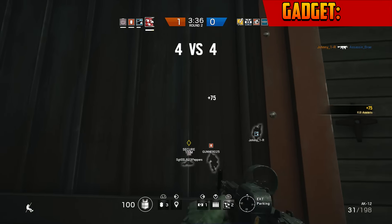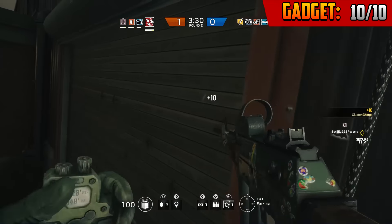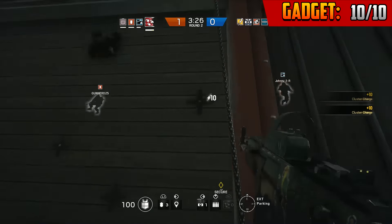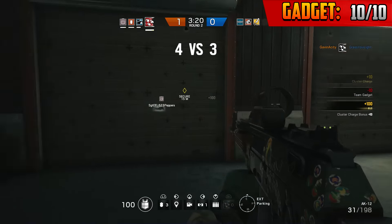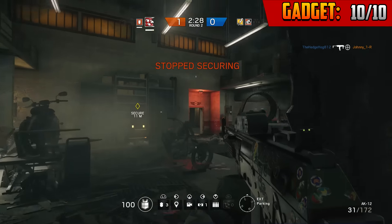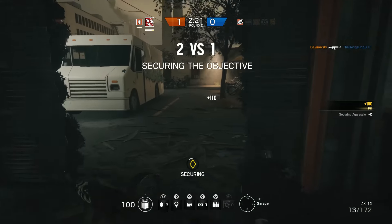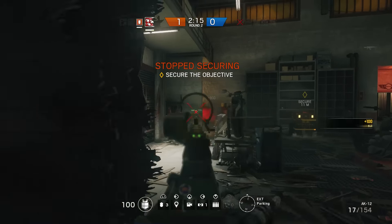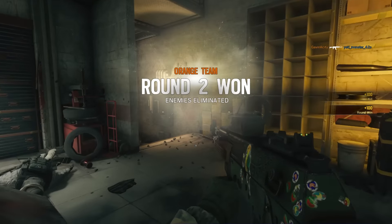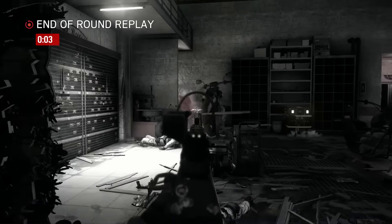Moving into the gadget category — as mentioned, Fuse has the cluster charge as his gadget, and I've given it a 10 out of 10. It is extremely deadly and can clear out rooms and absolutely obliterate the enemy. Early in Rainbow Six Siege the cluster charge was even more effective, dispersing around five grenades, but after a patch it was nerfed. Nonetheless, it is still a really good gadget and I had no problems getting triple kills and multi-kills with it. Since you only get two, you have to use them wisely.